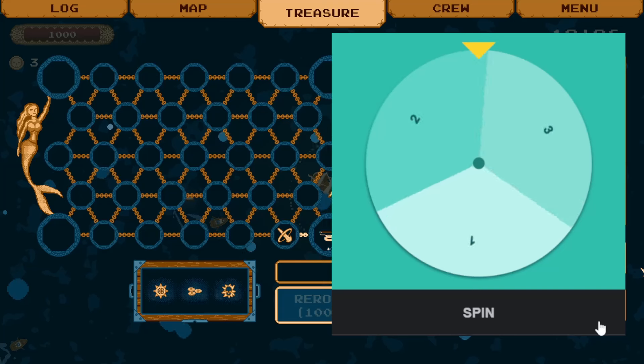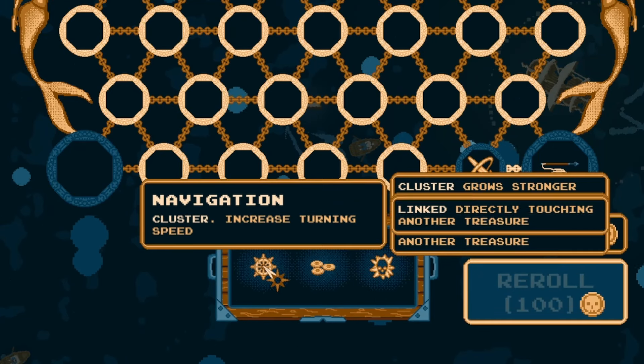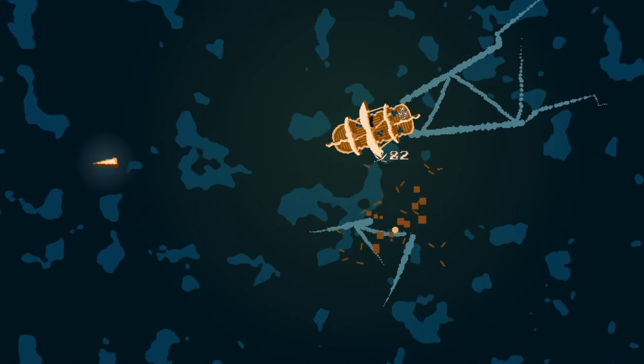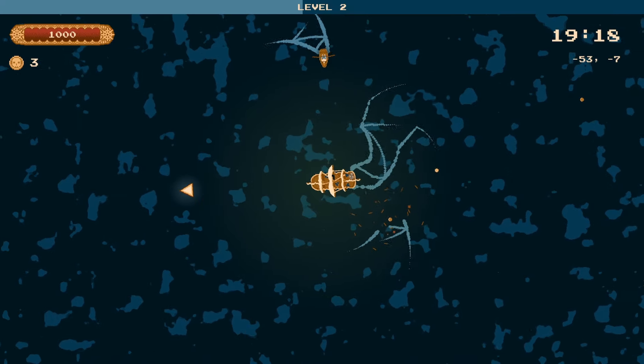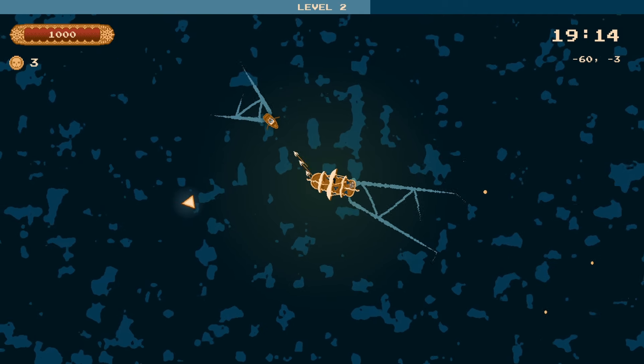We've got our next upgrade. Spinning the wheel — it's a one. Turning speed. Okay, I guess we'll take it. Get out of here, you little row boats. If we miss some good items, I'm going to be so sad. I can already tell we're going to get no good items this run.